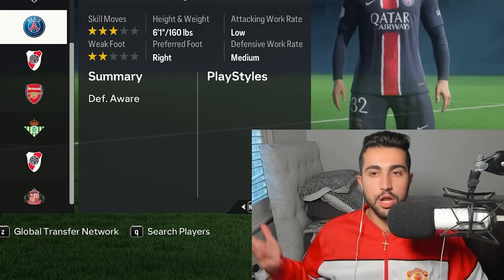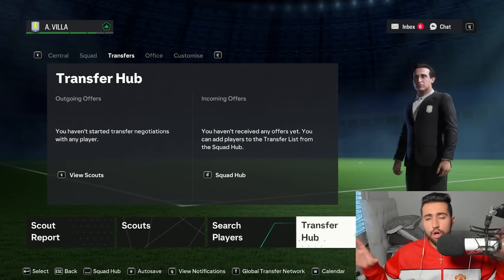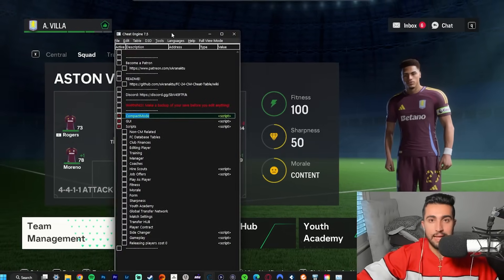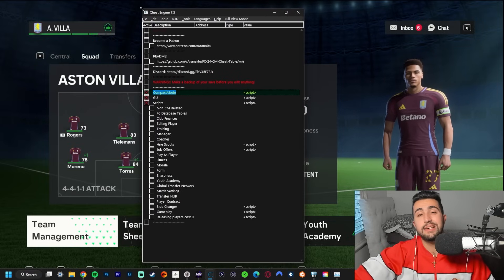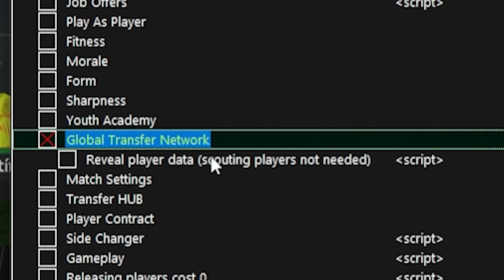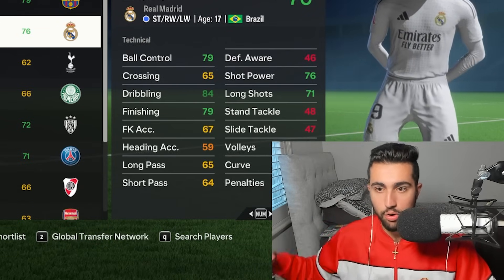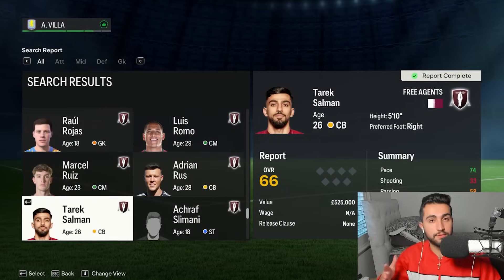FC25 boasts the option to toggle off player scouting and see everyone's overalls and attributes directly - but I've had that power since FIFA 20 when I switched to PC with Aaron Akdu's cheat engine. Head over to the Global Transfer Network section, click 'reveal player data', or go straight to the transfer hub - everything is revealed with one button. The whole database, all attributes, all overalls - public information. A nice quality of life FC25 feature you can already pull off without spending hundreds of dollars on the new game.